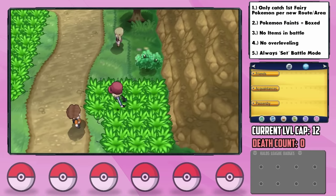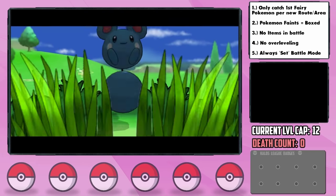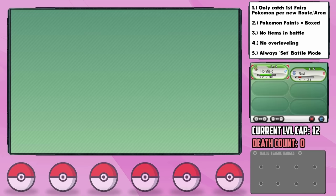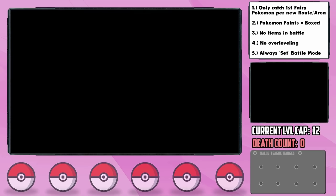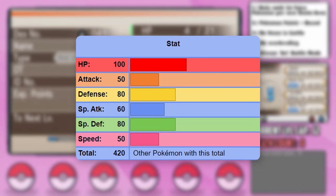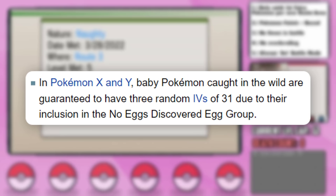In no time we arrive on Route 3, which is actually the location of our first viable encounter, which ends up being an Azurill — which became Normal and Fairy in this gen. We catch it successfully and nickname it Navi. Navi ends up having a Naughty nature, plus Attack and minus Special Defense — pretty good. And even more notably, the Huge Power ability, which is much needed as Azurill's attack stat is trash without it. The cool thing about catching a baby Pokémon is they're also guaranteed 3 perfect IVs, so this should be a solid starter for us.